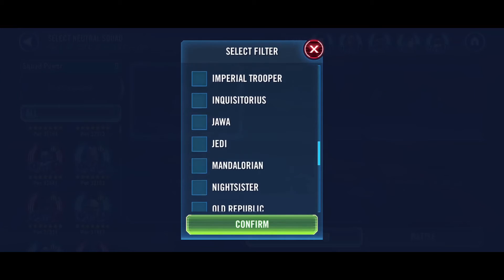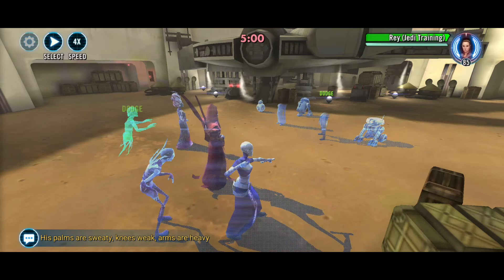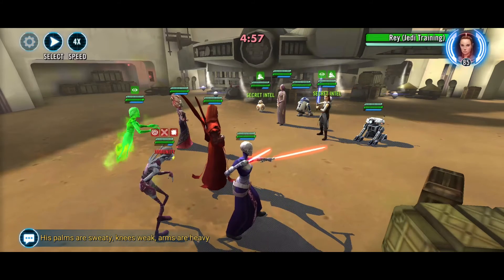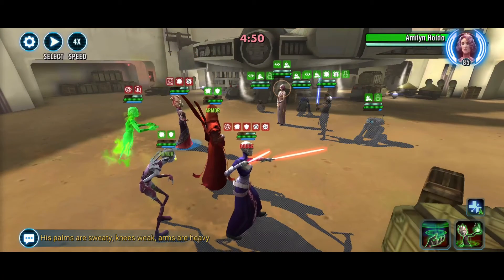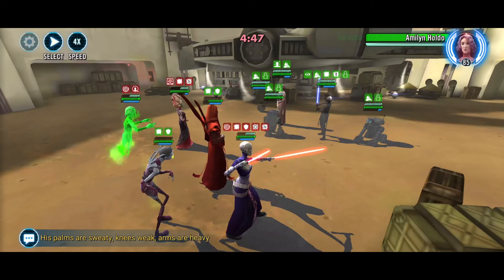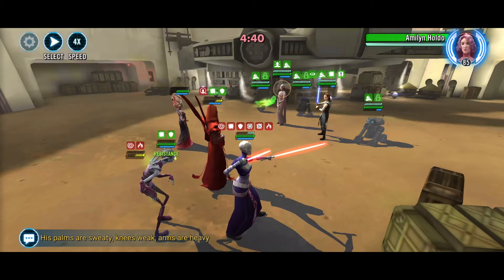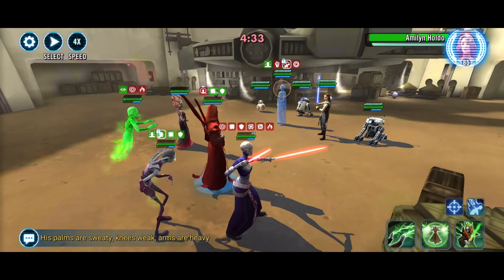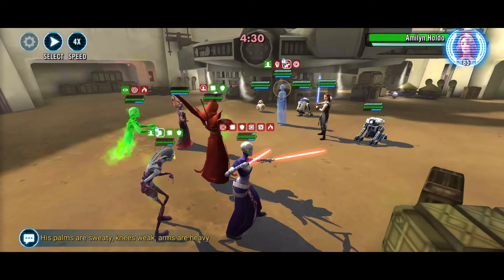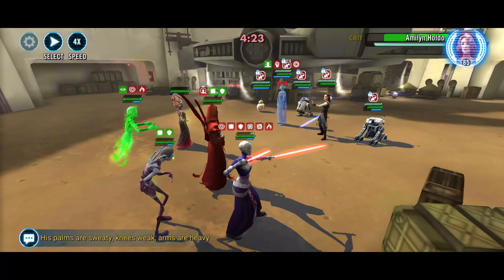Maybe I should have taken Talia. No one needs heals — I need Asajj to go. Oh no. Let's dispel that and stun her — hopefully. Nice. Dispel all that. Can't do much — Tenacity down. Let's get Plague on a lot of people hopefully — very cool. Zombie — very nice. Stun someone else? Nope.